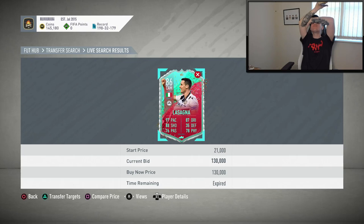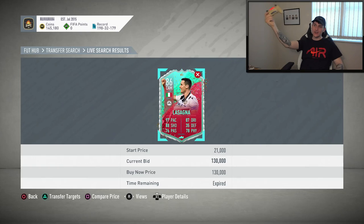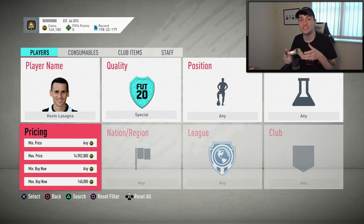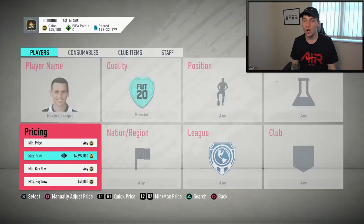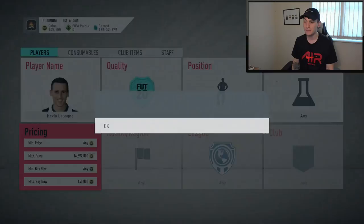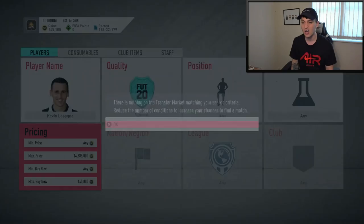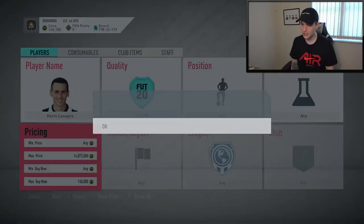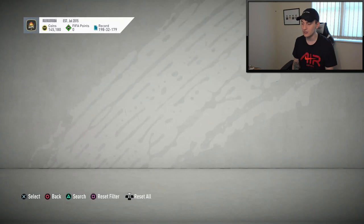We've just missed out on one at 130,000 coins — we could have been making like 10k profit on that. But look how many searches that took: 98 searches just to see a card which is 20,000 coins under. Thursday is always the best day for trading because so many people are getting new players in packs, maybe trying them out and realising they're just not that good, and wanting to sell them quickly.